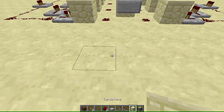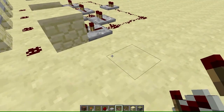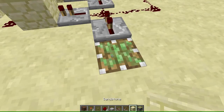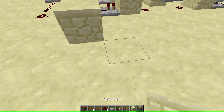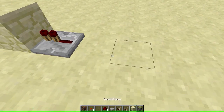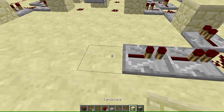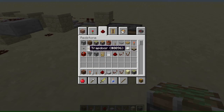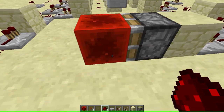Now I only need the startup circuit. Two ticks here, two ticks here, and a piston with a block. Another piston. Now it's pretty easy — just doing like this: two repeaters on one side and a piston with a block on this side, and one more.